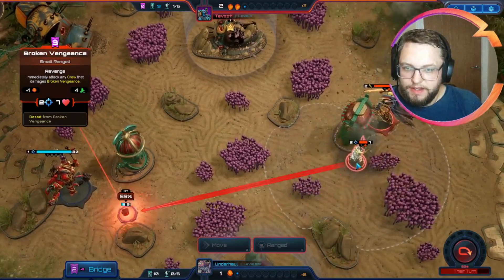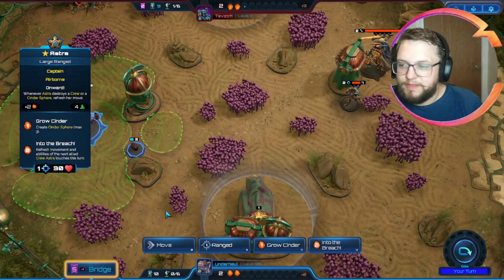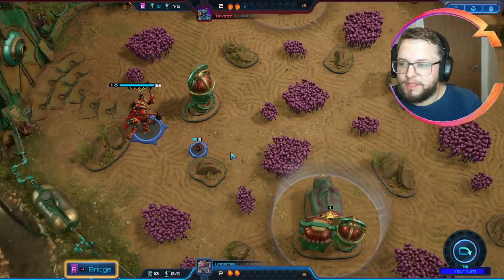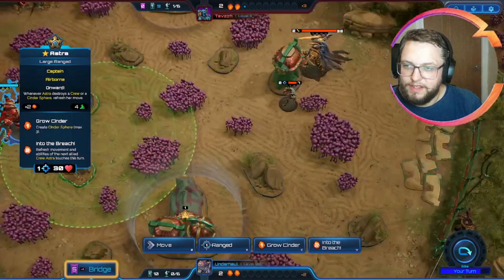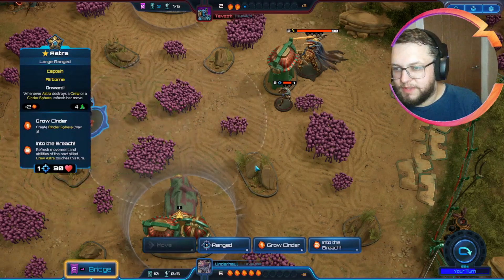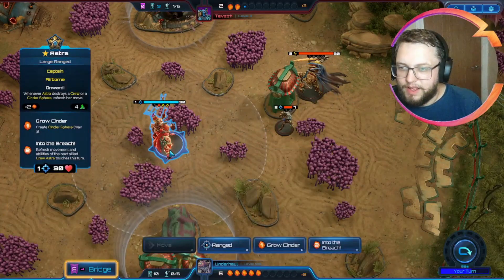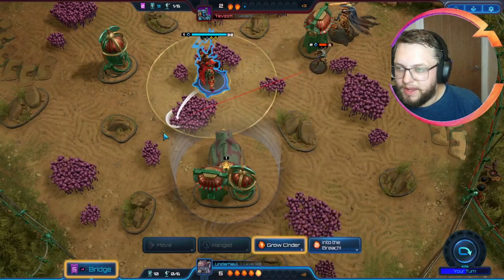Okay, so what's their play? Broken Vengeance - they missed anyway, which is nice. So now this is going to generate three resources, and I believe we should be able to just chew our way up here. I'm going to do some science - let's see how far forward we get to move for stealing the Cinder Sphere, because obviously we now get to go again. How close can we get to Broken Vengeance? 85 is the best angle we can get. Can we drop a melee unit in range? No idea. So the question is what do we do about this? I think we're going to drop another Cinder Sphere back here, just try and protect it.